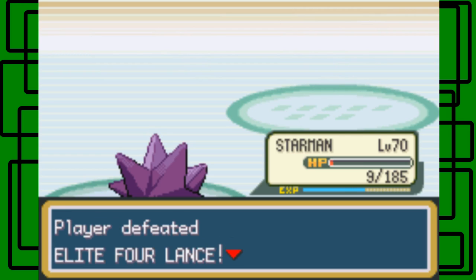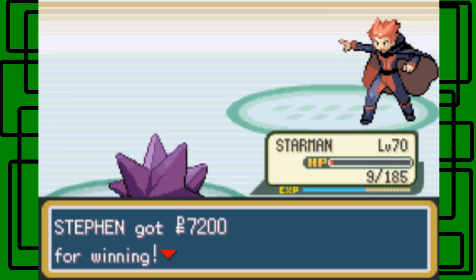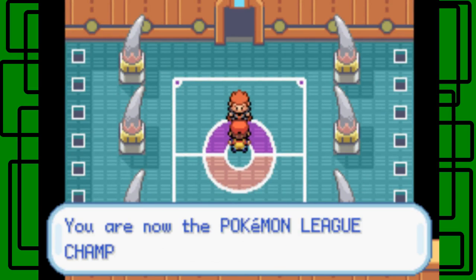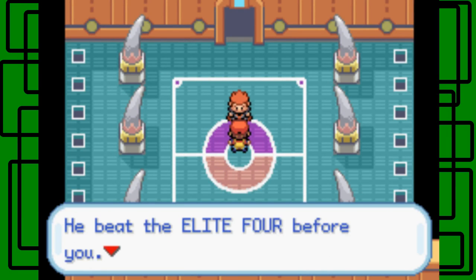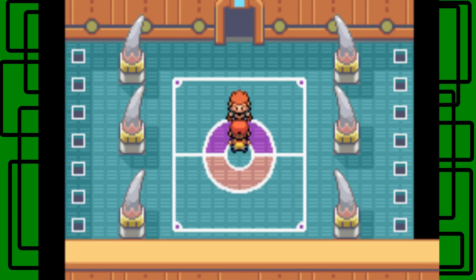We defeated Elite Four Lance! Lance says: 'I hate to admit it, but you're a Pokemon Master. Thanks for the $70, man. I still can't believe my Dragons lost to you, Steven. You are now the Pokemon League Champion — or you would have been — but you have one more challenge left. There is one more trainer to face. His name is Matt. He beat the Elite Four before you and he's your Pokemon League Champion again, of course.'